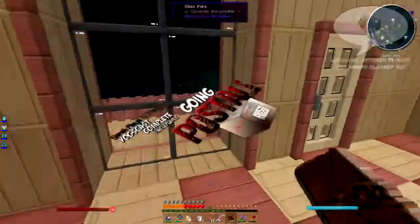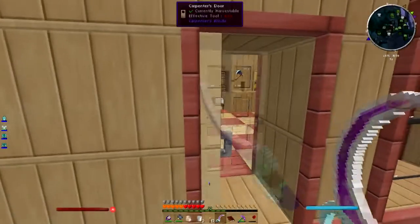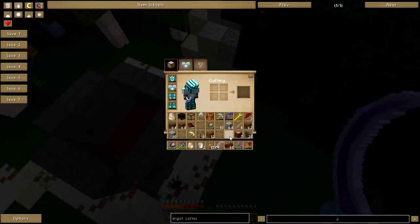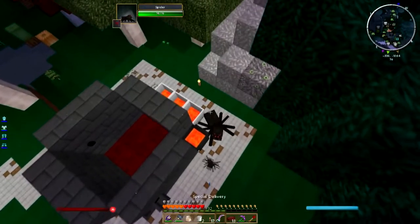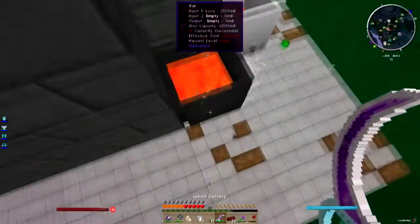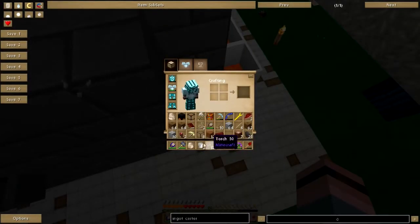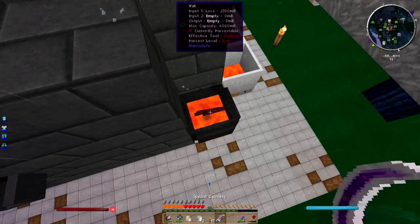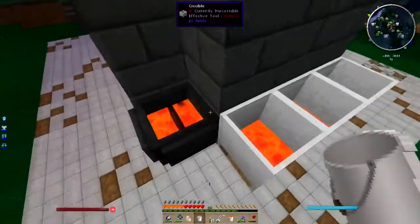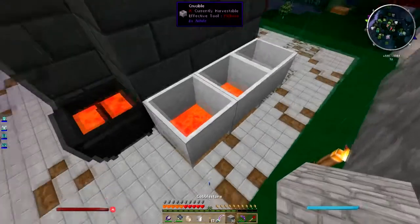Hey folks, welcome back. Last time we started working on some mariculture stuff to make the quest book happy, and I'm gonna need some more burned bricks to do that. I need five more burned bricks — I need to get these spiders, see how that works for you. One, two, three, four, five. I need five more burned bricks, and probably some more lava too. Let's hum some more cobble into the crucibles here.